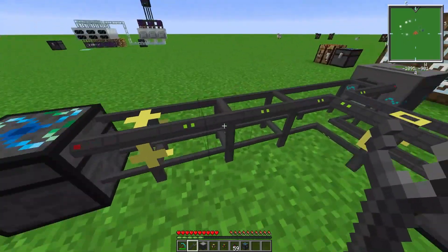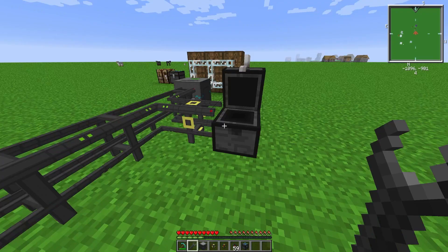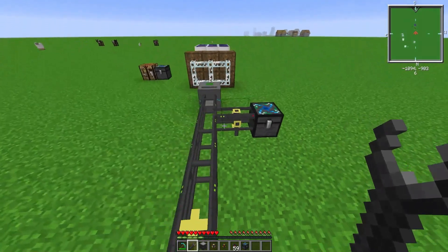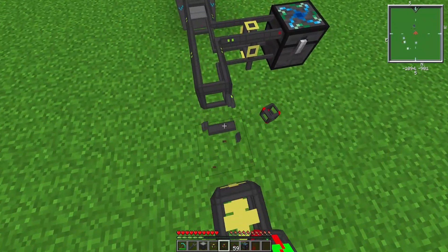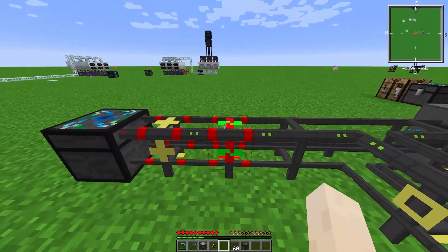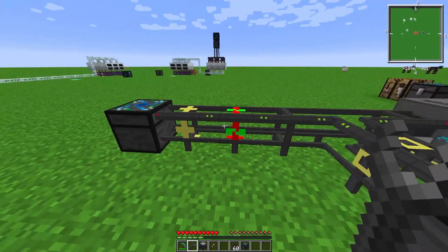So this is a pretty basic system — we are providing 64 wood planks to the system. Over here we are requesting nothing. If we request five oak planks, they will simply be delivered. And then if we put the firewall pipe in the middle, you can see everything goes red. That's because one of the settings is power flow at the bottom. So first we will turn on power flow — now it's good to go.